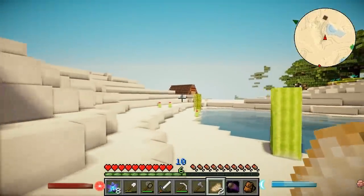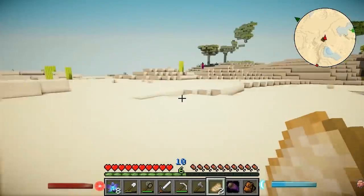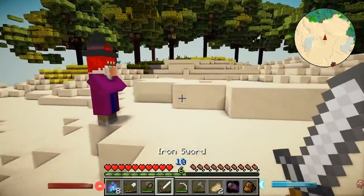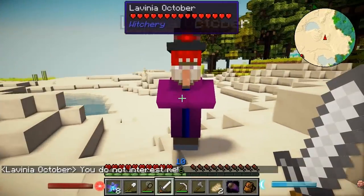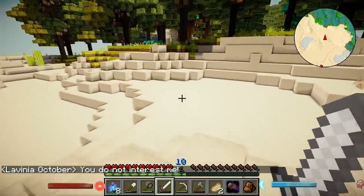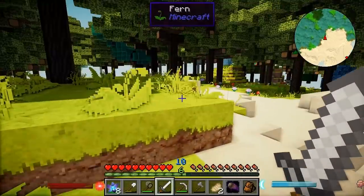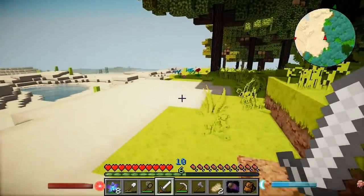There's another witch hut over there I think! There's no witch inside. Is that her? I'm gonna go talk to her — I don't even know any witchery stuff yet so I can't talk to her about anything useful, but she's called Lavinia October! I was born in October — fun fact! I also found some... oh, that's what does the thing! Does it Nova? I've seen this before! I unlocked a new entry in my compendium!